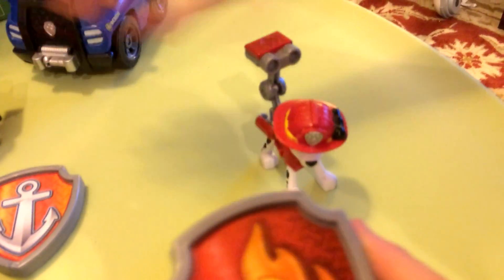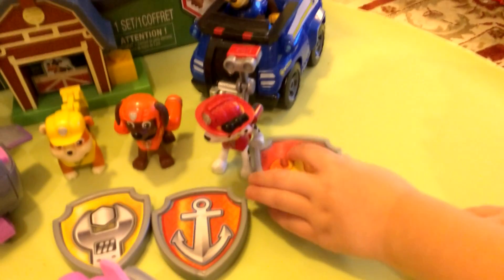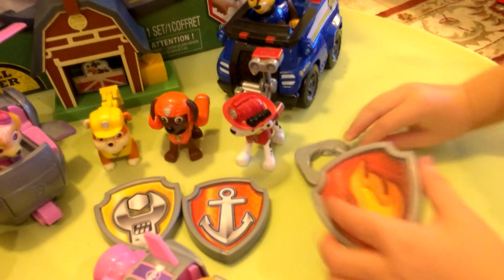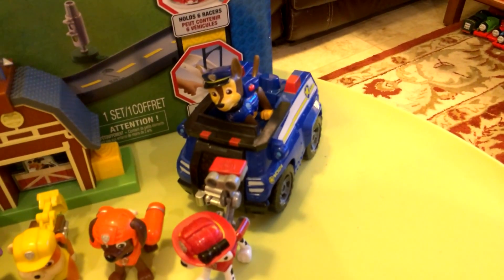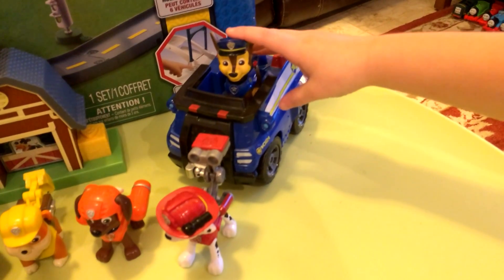And this is the bigger one, isn't it? And you've got some badges there. Who's that one there? Marshall. And you've got their badges as well. And there's another big Chase there — big policeman in the barn. And there's Rubble. Rubble at the double! And who's that one? Ryder. That's Ryder on his ATV.